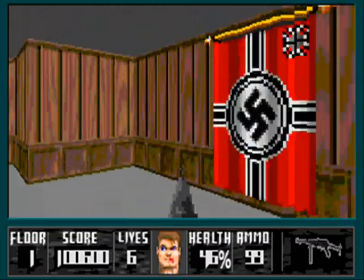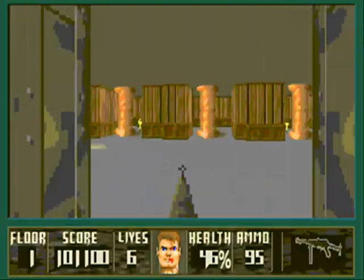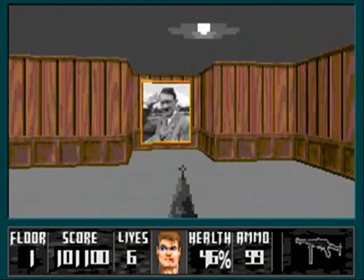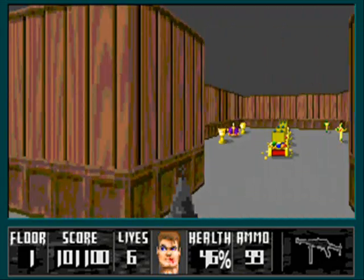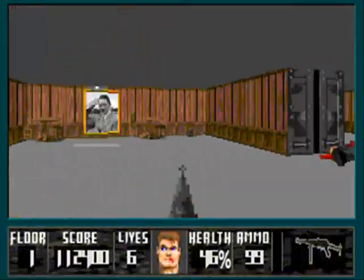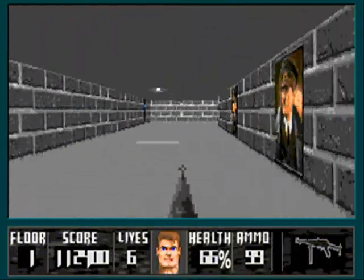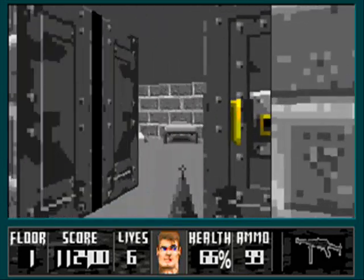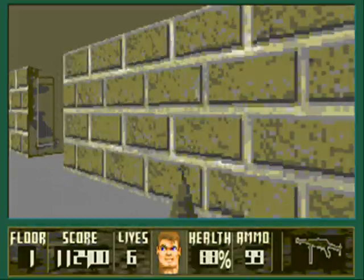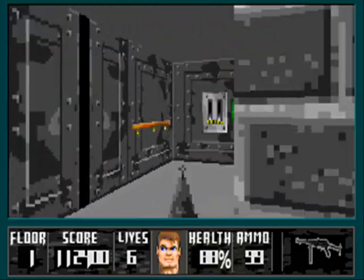We'll go ahead and go through this door. The knights look cool — they've got swastika shields on them. Hitler portrait. Where'd they even get all these pictures of Hitler anyway, cause these pictures weren't in the original Wolfenstein games. There are also little health packs — the white health packs only give you 4% health. I guess they replaced dog food — they got rid of the dogs in Return to Castle Wolfenstein.